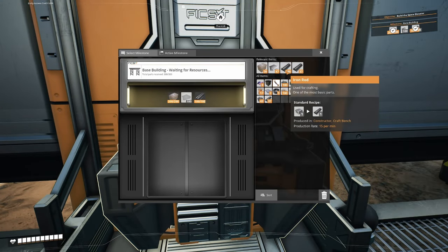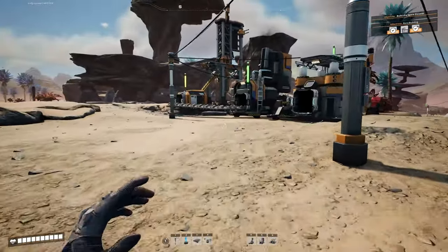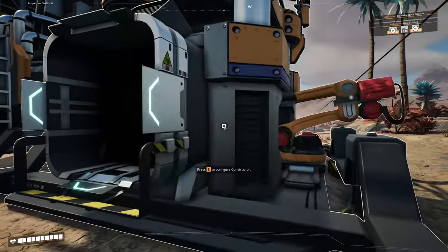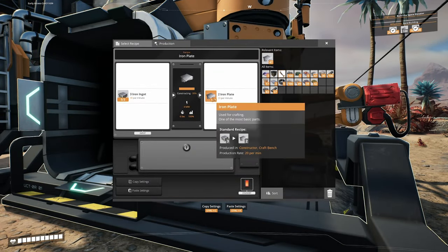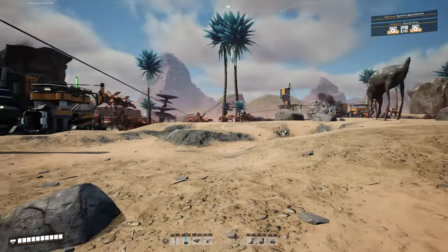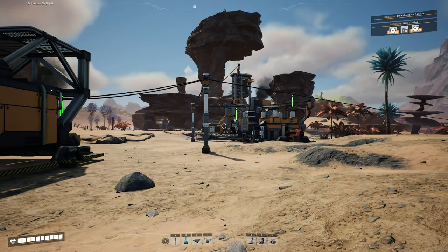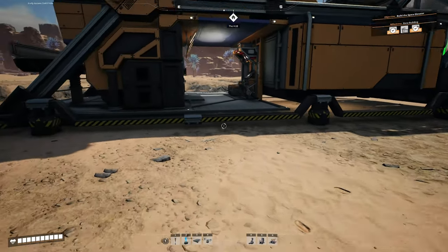We'll drop off a load here in the machine. Now we're only waiting for 100 iron plates, and we have 182 iron plates. This is the benefit of automating everything - even when you do have to handcraft things, everything else is working for you in the background. So then when you're done, you can just go pick them up and do what you need to do.